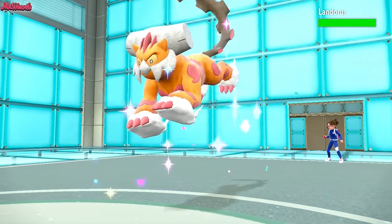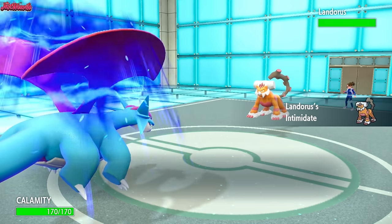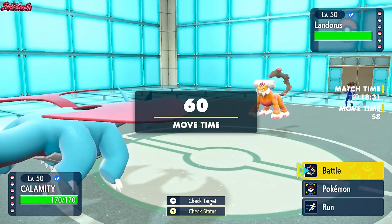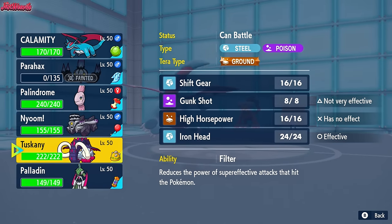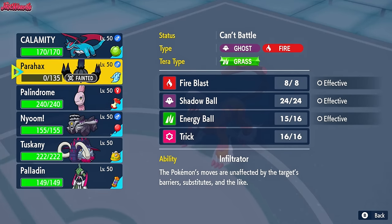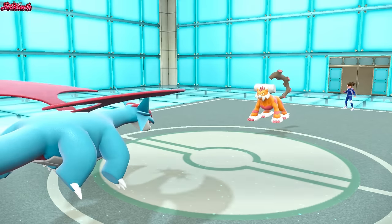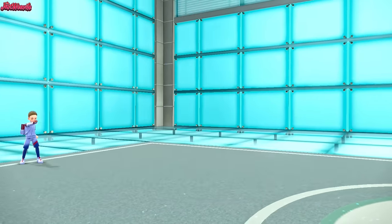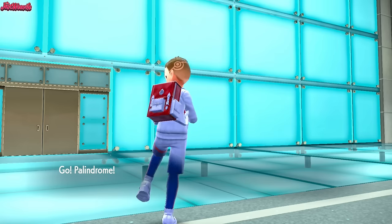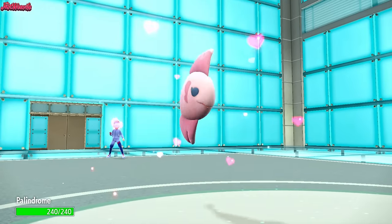We need to get rid of the Landorus — the Landorus and the Skeledirge and the Scizor. We basically need to get rid of the entire team just to get Salamence to work. So what I'm going to do is go into Alomomola, because it can take any hit from this Landorus. Even a Choice Banded Earthquake, we can still take it like a champ. Let's go into Alomomola like so.